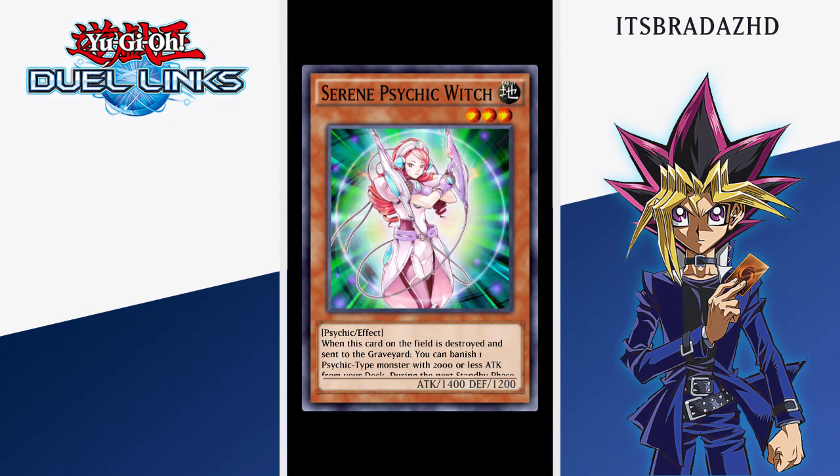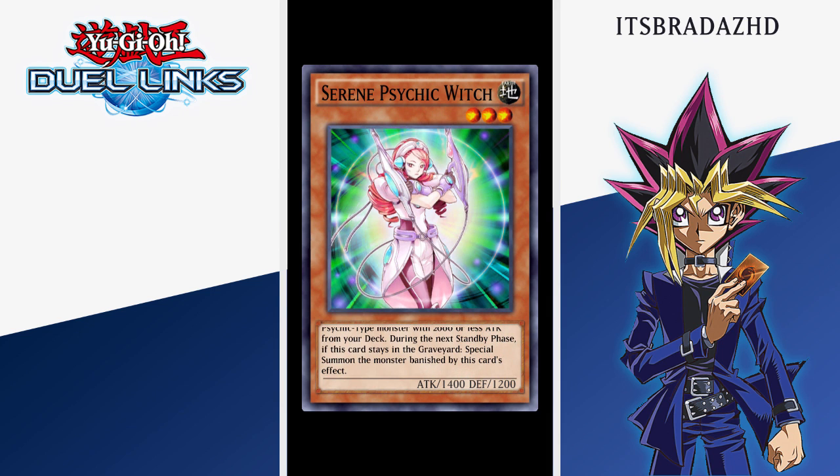The first new card is Serene Psychic Witch. It's an SR and it's pretty decent. When this card on the field is destroyed and sent to the graveyard, you can banish one psychic monster with 2,000 less attack from your deck. During the next standby phase, special summon the monster banished by this card's effect. So basically a free summon because not a lot of decks are going to be banishing cards from your graveyard, at least not in the meta right now. This also combines really well with Human-Wave Psychic Borg, which is another psychic monster. Getting that banishing support into psychics is going to be really helpful for the deck, and it's just a great search — it basically gives you a free monster for your next turn.